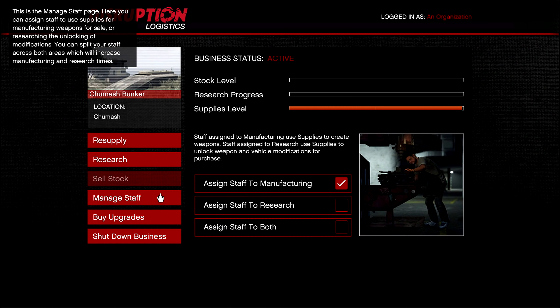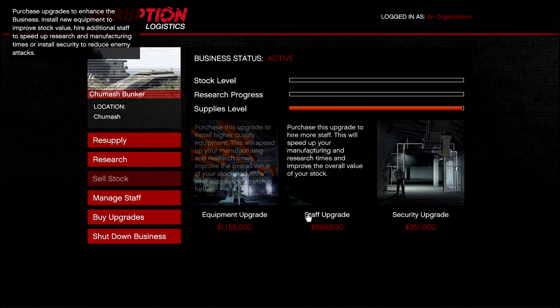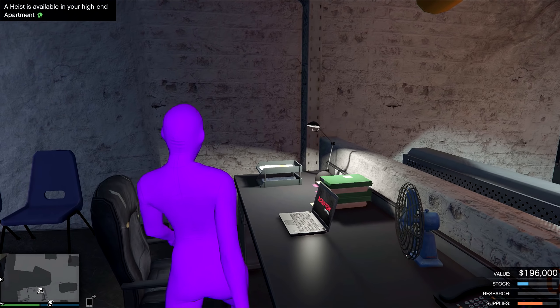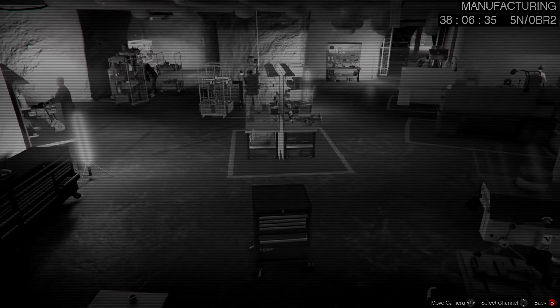You want to assign everybody to manufacture. The upgrades are kind of pricey, but if you want to learn how to get extra money in GTA 5 Online, I have a video showing you how to get a million dollars plus so you can get those upgrades. Once you've got the upgrades and everything you want, go to your cameras. Make sure you're not in your CEO or VIP stuff so you don't get raided.